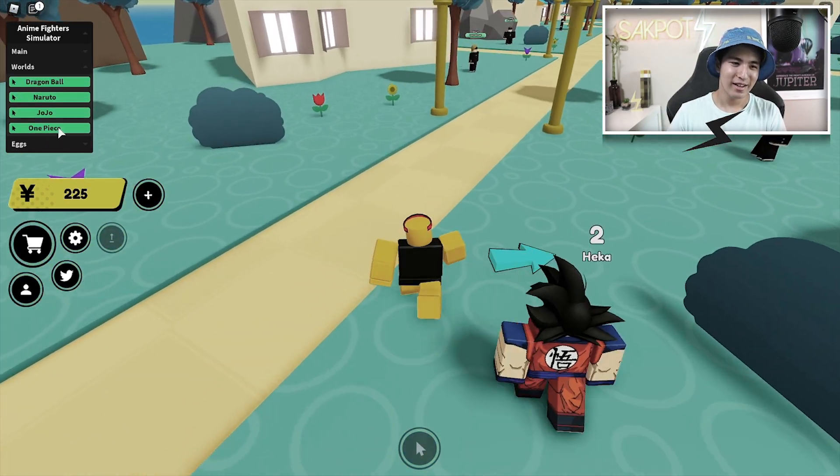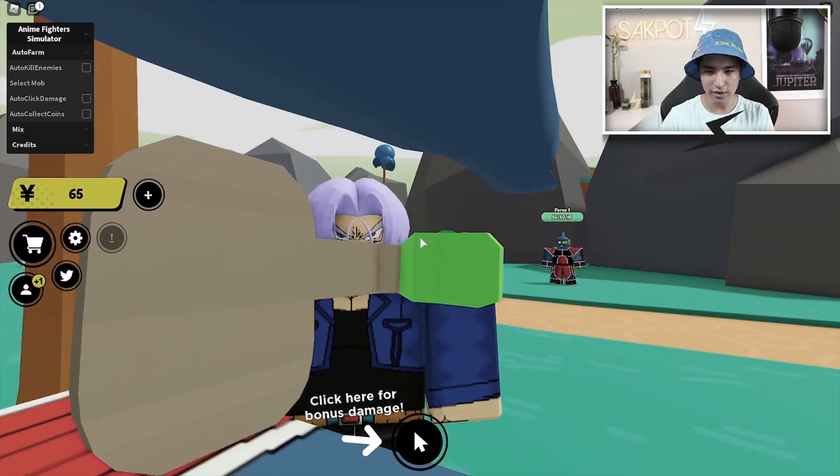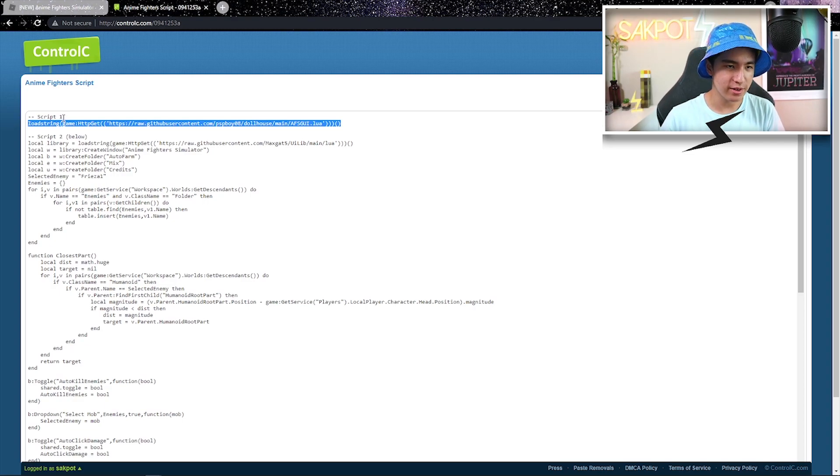Today I'm going to be showing you how to get and use this anime fighter simulator script with so many features. Once you're at the script link in the description you should see this page, and you're going to want to copy the first script right here — script 1 — so just copy that first load string.